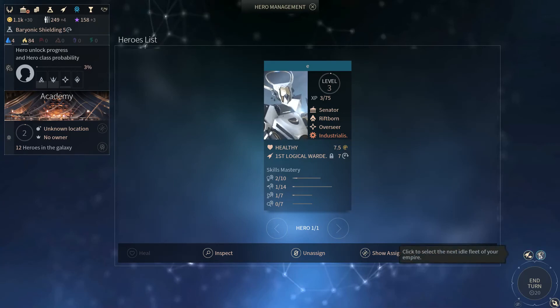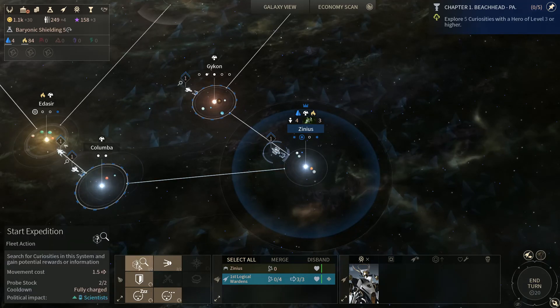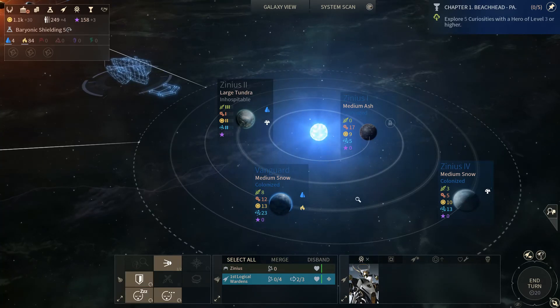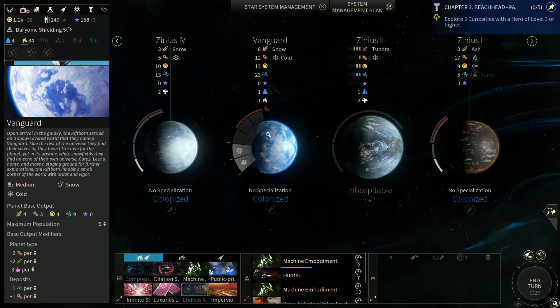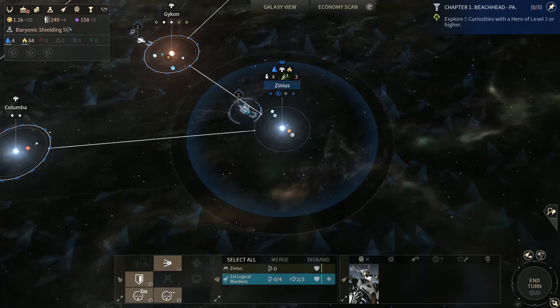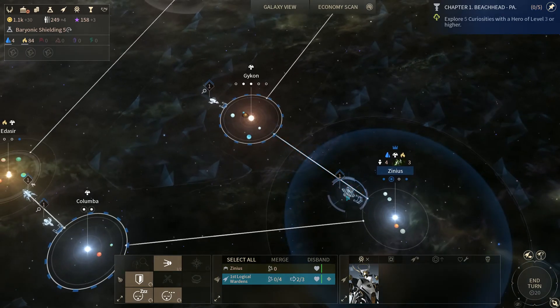There is our new guy. So we need to explore 5 curiosities with a hero level 3 or higher — this is what we've been waiting for. Explore them dang old curiosities. Apparently nothing happened. Did we just destroy that curiosity? What happened? That was weird. Expedition failed — I have never seen this before. That's hilarious. Your analysis of the Curiosity Subterranean did not reveal anything of interest. Your first attempt is a failure.